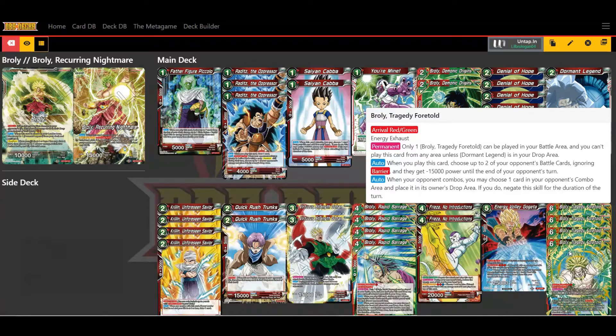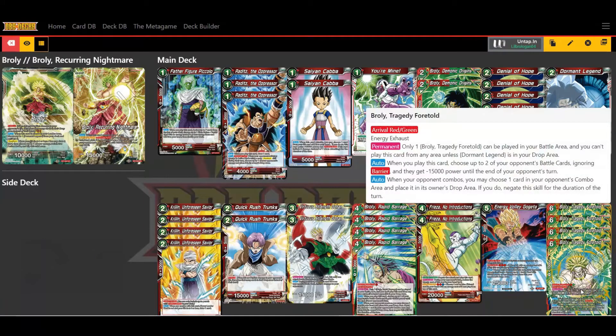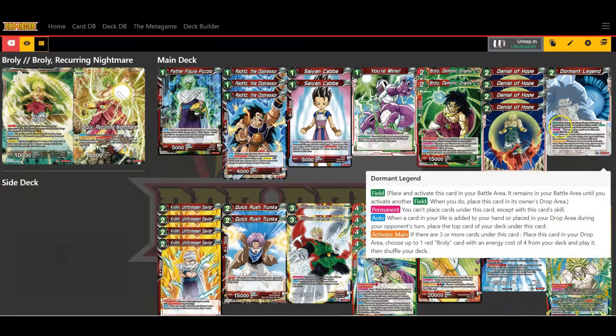You do not want to hard cast this for six energy because that'll completely wipe you out for the turn. Realistically, with arrival you can get it out your second turn, but because you need the Dormant Legend in your drop area, you want to wait until you've taken at least three hits and placed it in the drop area before playing it.